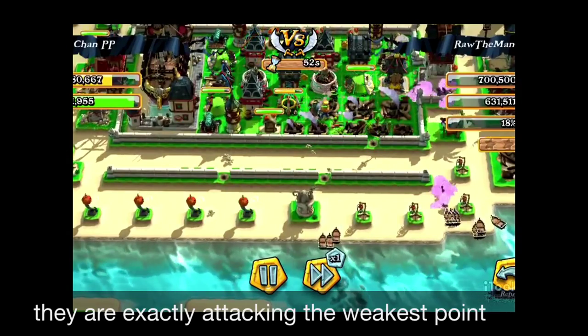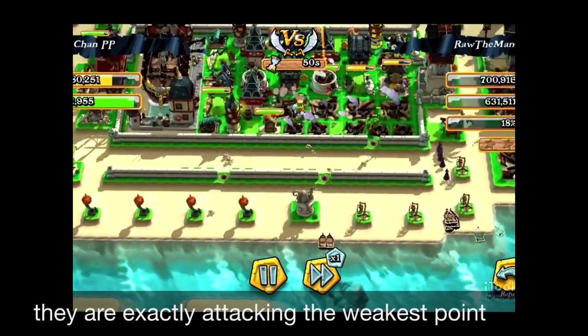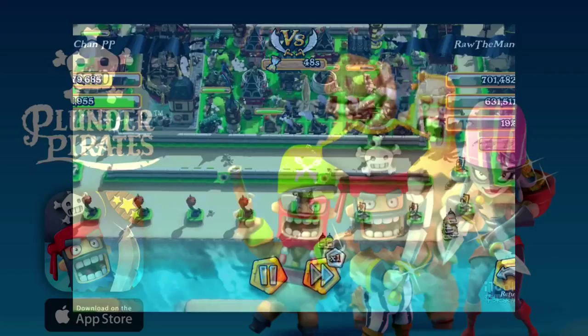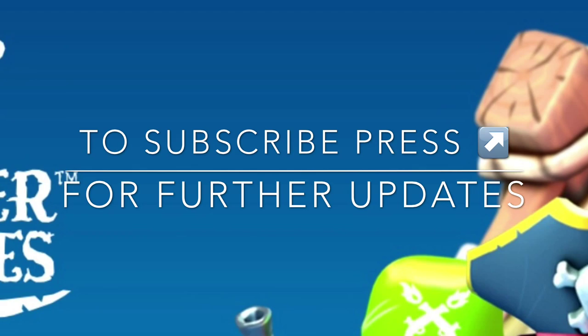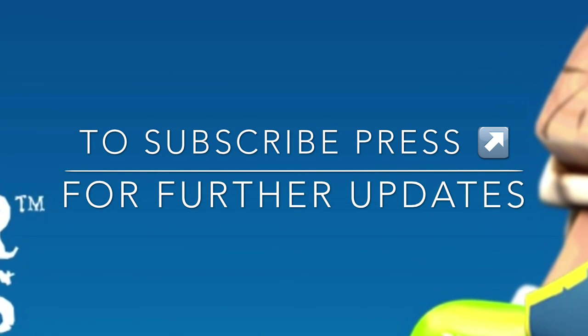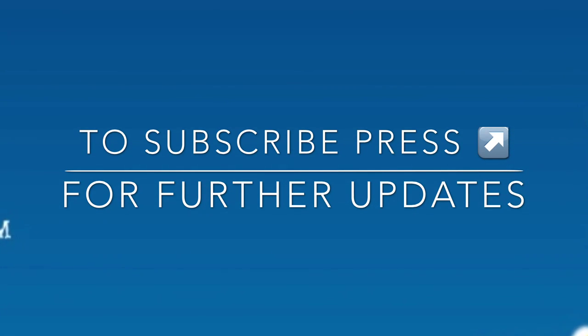So when you see this kind of weakest point — when you see the level difference in the fence — try to deploy your troops right there. If you like my videos please press the honey jar in the upper right corner to subscribe for further update notices. Thank you for watching.